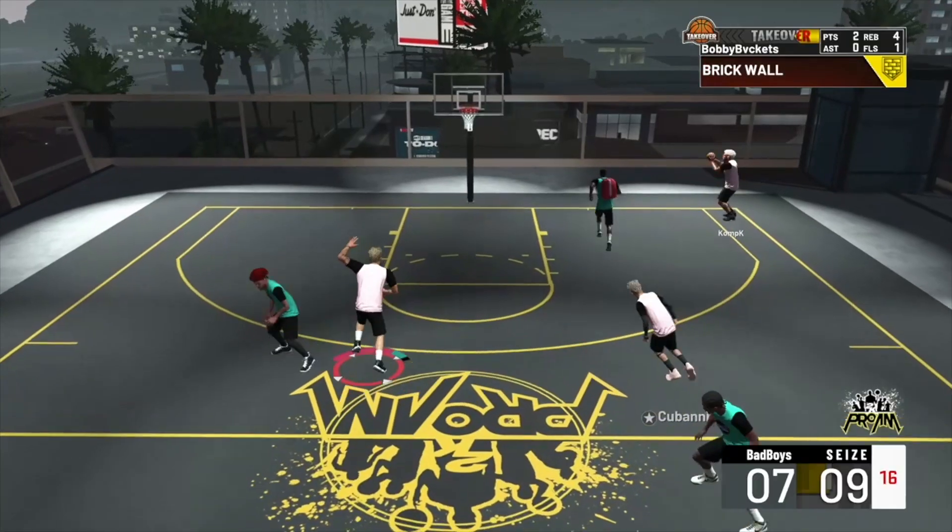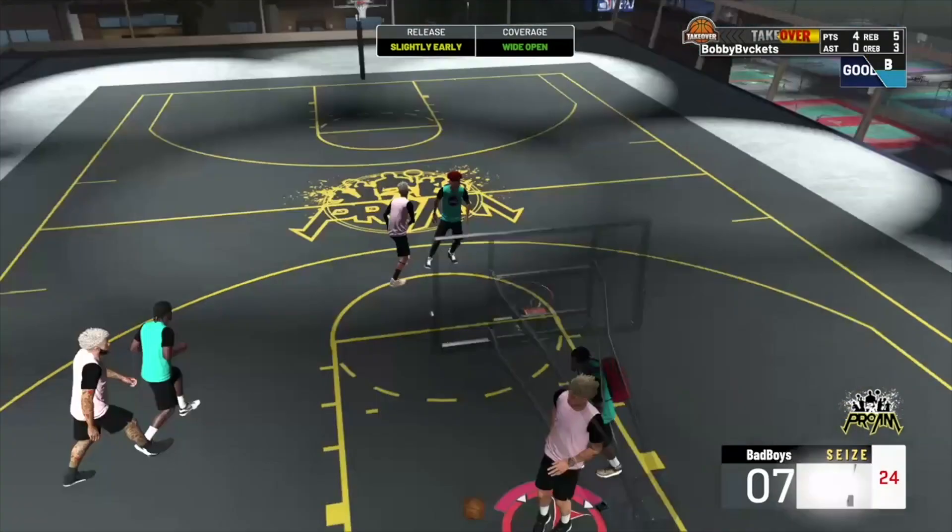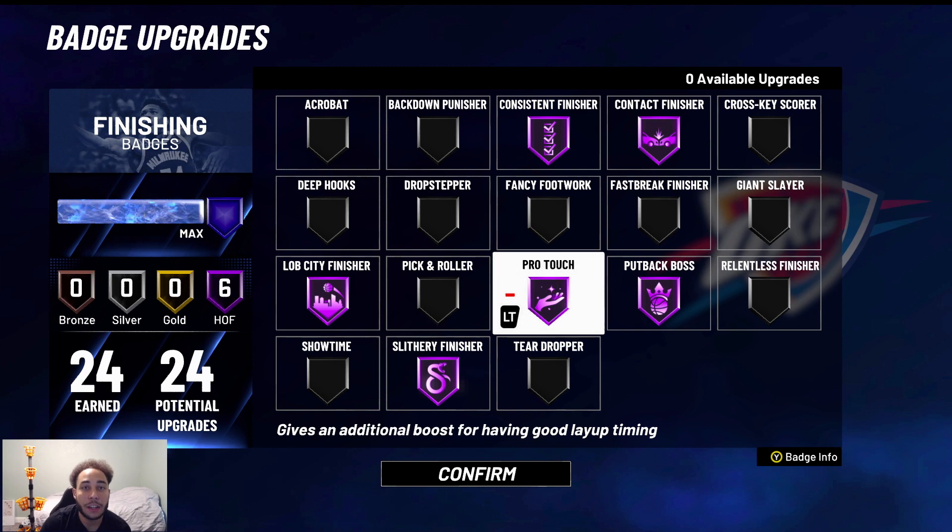And lastly, one of the other ones I think is great is Slithery Finisher. This badge allows you to avoid contact when you're driving to the rim. It helps you get different animations to slide by people so you don't get that same contest.